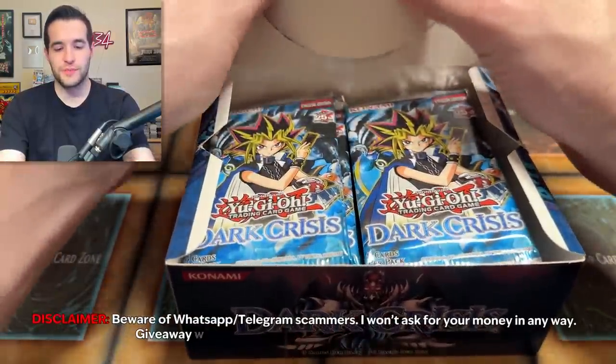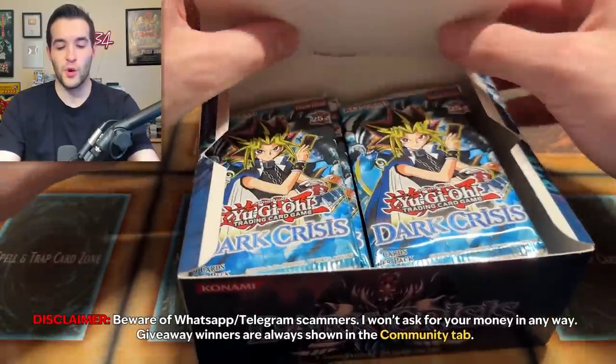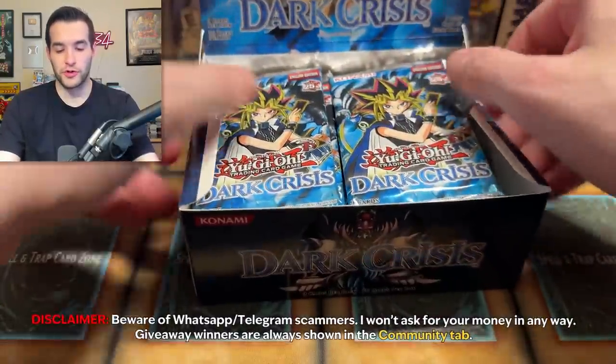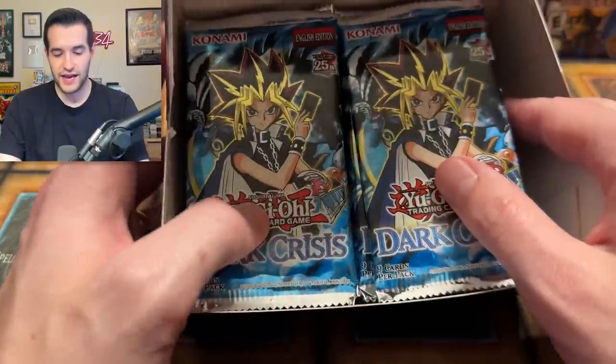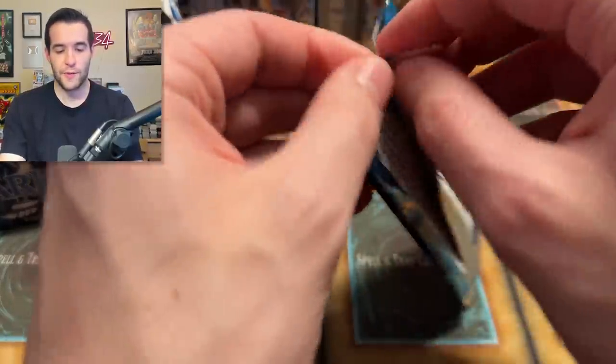So we have inside our 36-pack booster box only 24 packs. I'm going to open this up. This box has been opened before by me, where we pulled a first edition Exodia Necros that then became a PSA 10, which was pretty cool. So inside we have our 24 packs for Legacy Week. Dark Crisis, here we go.